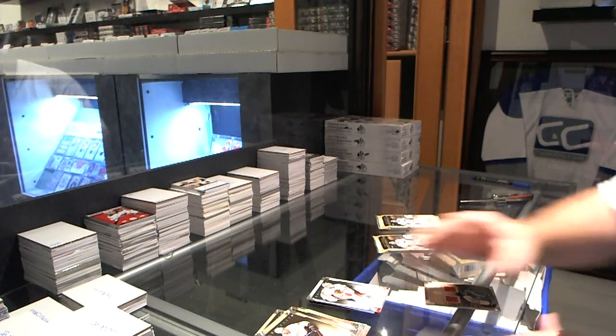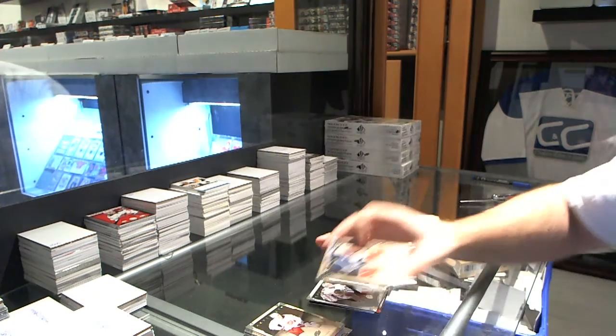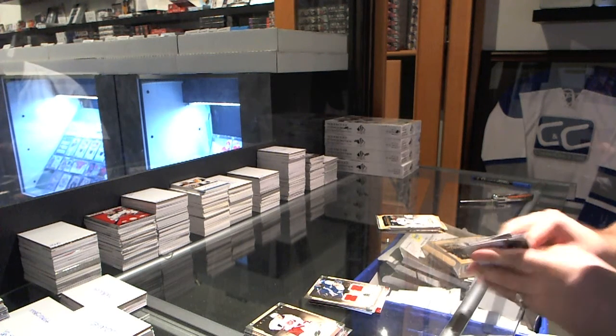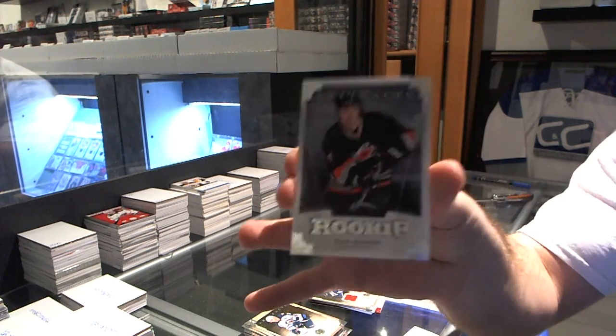We've got a horizontal dual jersey — number 36 of Nick Foligno, number 16 Samuel, and number 235 for the Rookies. We've got a Rookie, number 9-99, Ryan Murphy.